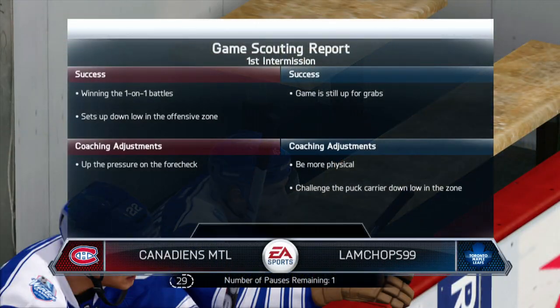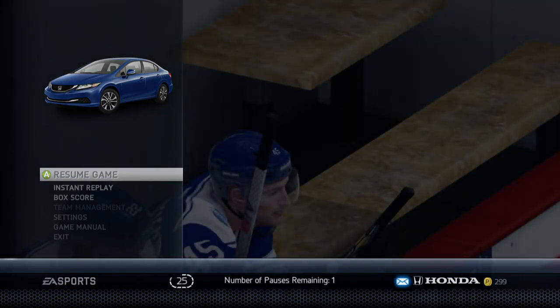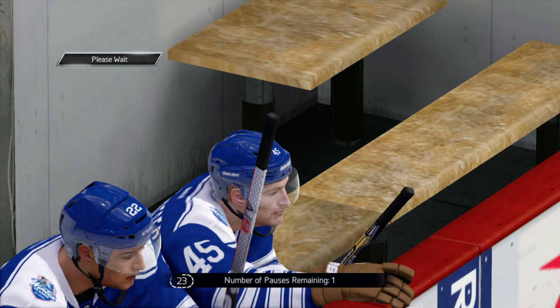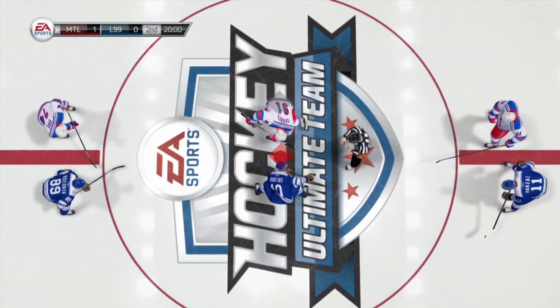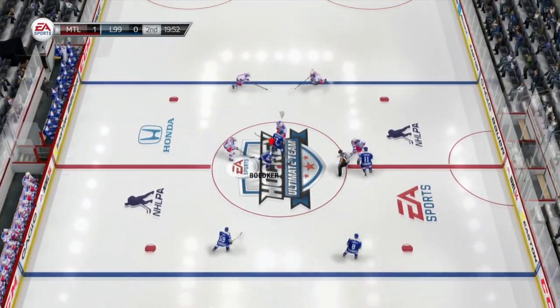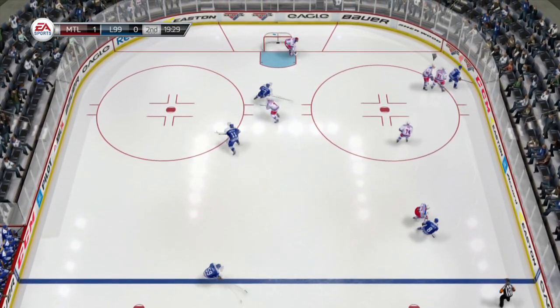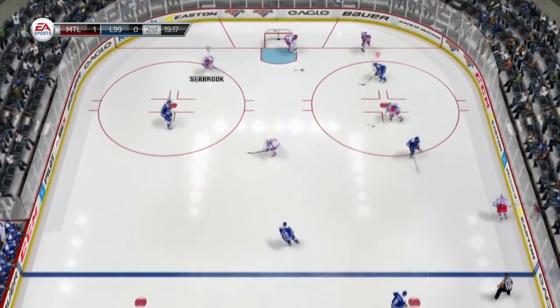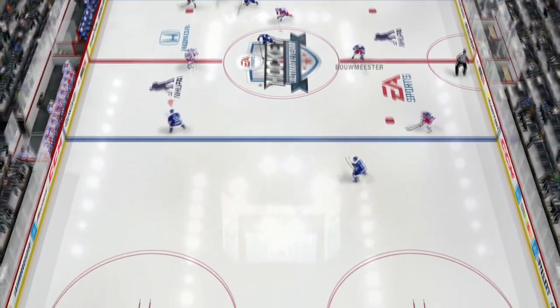That's the end of the first period — not playing too bad. He's winning the one-on-one puck battles, but it's a pretty good game between us. He is winning though, so I need to get some goals. His team is a little faster than mine, but I think I can still pull this one. Let's see if my Division 1 skills can be put to the test with this team.